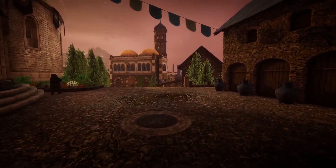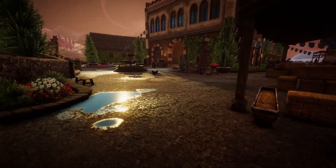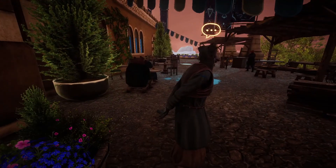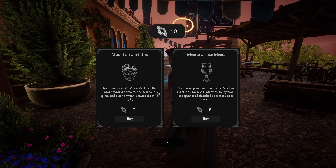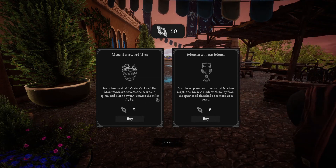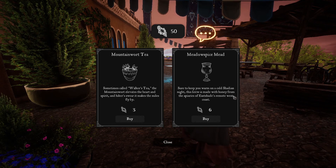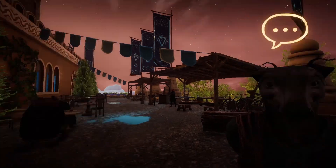Got some glowstones out of that — very nice. Let's keep looking through the market, this is fun. It's a pretty little market. Oh, a little rainbow chicken! 'What can I brew you up?' A tea cellar — let's look at what you've got. Mountain wort tea — 'sometimes called walker's tea, the mountain wort elevates the heart and spirit, and hikers swear by it — makes the miles fly by.' Sounds like a speed tea maybe. And meadow spice mead — 'sure to keep you warm on a cold shady night, made with honey from the apiaries of Eastshade's remote west coast.' I don't think I'll buy anything right now.